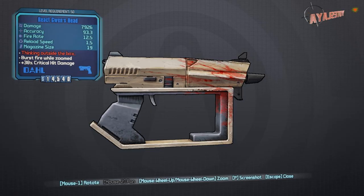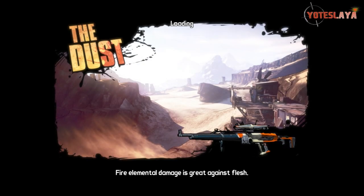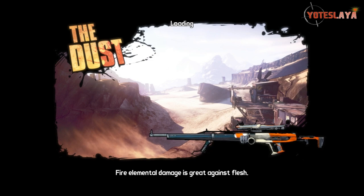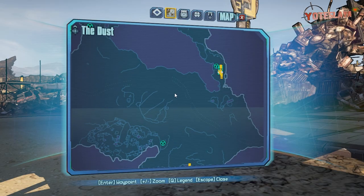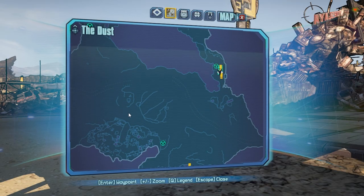This gun is going to be found in The Dust, but it's going to differ from a lot of guns in the game in the fact that it's not going to be a mission reward, nor is it going to be a drop from a specific enemy. I'll explain in just a little bit how this thing works.